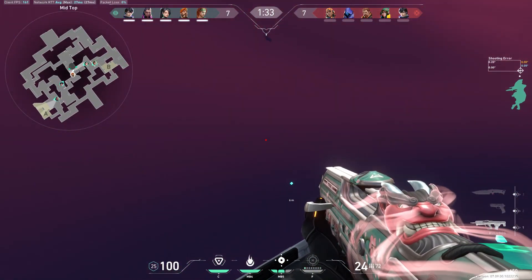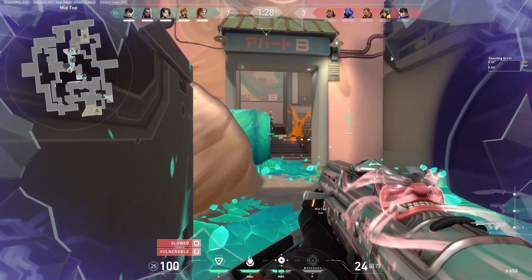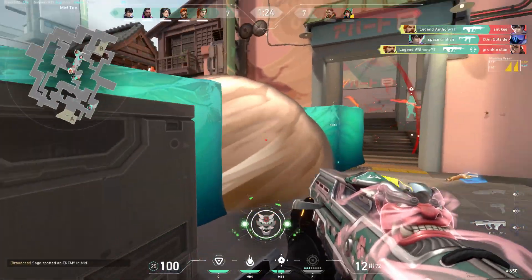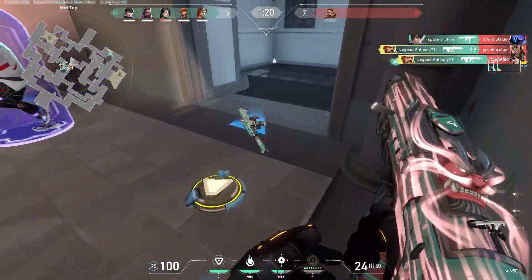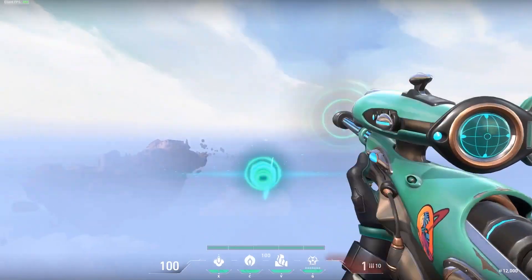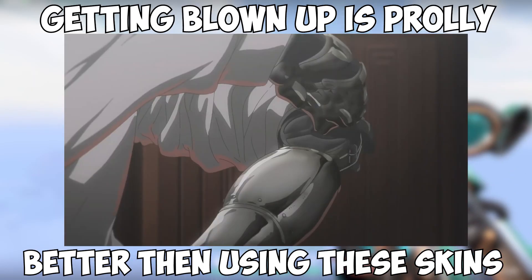Now, it doesn't take a genius to understand what is wrong with this stock. The slim edge means that whoever designed this skin has no idea how a stock works, and if you would ever use a stock like this, it would either at best give you a bruise, or at worst break your shoulder. Thank god they didn't make an op skin, because that would probably turn you into Violet Evergarden.